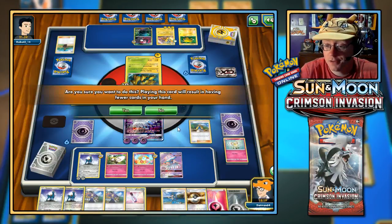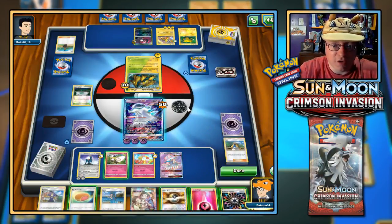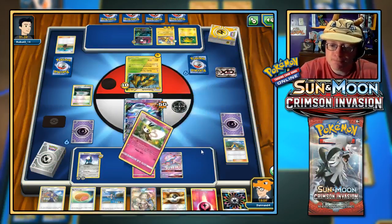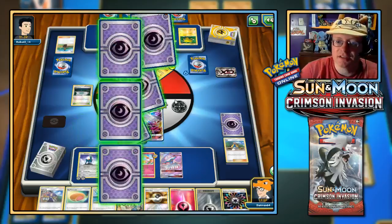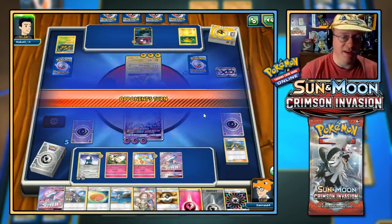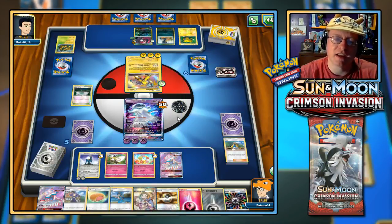There's a Rainbow Energy — don't need it just yet. Get one Metal energy. Let's go for Lock Up — some nice damage on this Galvantula, taking it down and getting a prize. Another Nihilego GX — not bad. Up comes the Raichu — it's resistant to Metal. They've taken two prizes so far and could take two more if they get the knockout here. But they don't quite have enough damage.